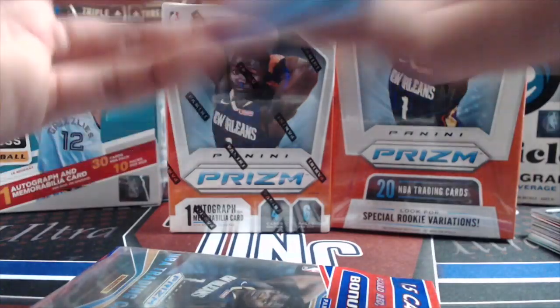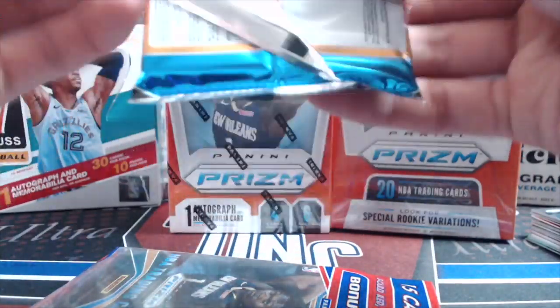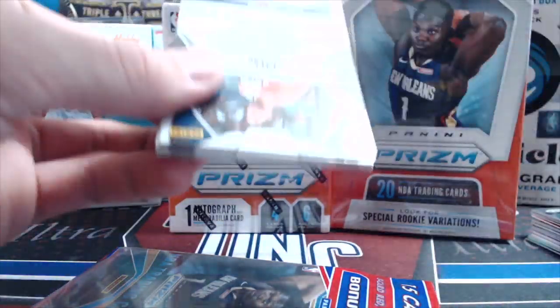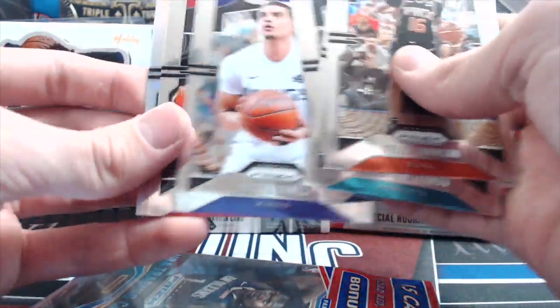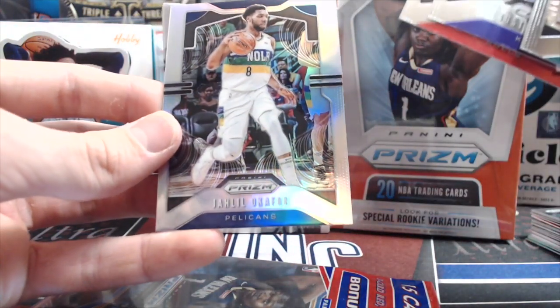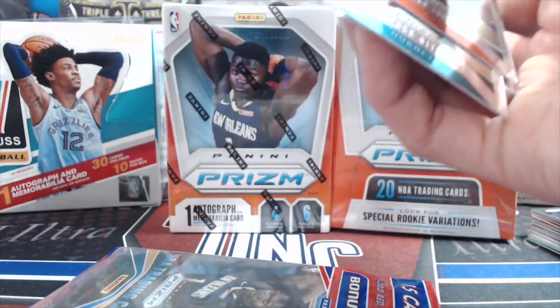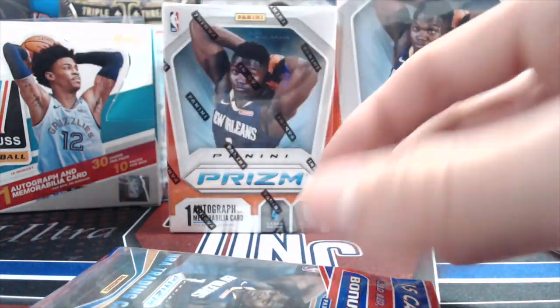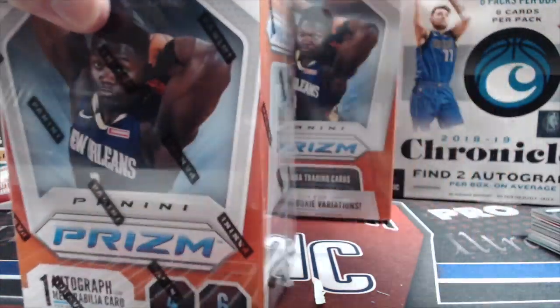Jari Parker, Tyler Hero emergent insert in a green, Quindary Weatherspoon rookie — not too bad. Tyler Johnson, Biz Mac, Boyumbo Mitchell, Justin James rookie, and a Kobe White rookie — not bad. Jaleel Okafor too. That was halfway decent, wasn't a bad rack pack for a ten dollar pack. This is the other rack pack — save that one, and I'll go ahead and get into this blaster.